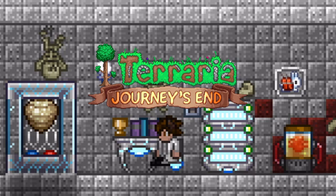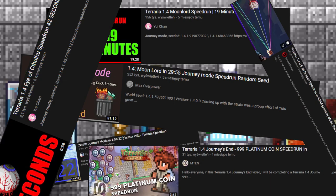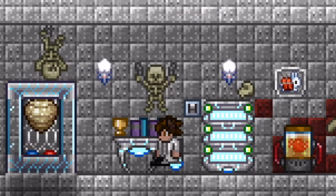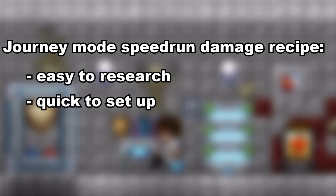In 1.4, journey mode was introduced and as usual the journey mode speedruns became a thing too. What did the journey mode speedruns need? The most efficient way to speedrun in journey mode is to have a source of damage that is easy to duplicate, quick to set up, and powerful.